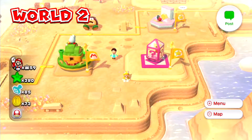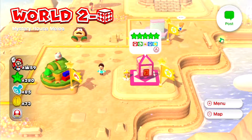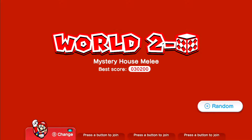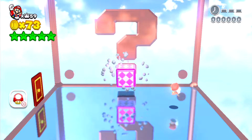Hey guys, EJ here, and welcome back to another episode of Green Stars and Stamps in Super Mario 3D World. This episode we are doing World 2 - Mystery House Melee, and it is episode 12 in the series.